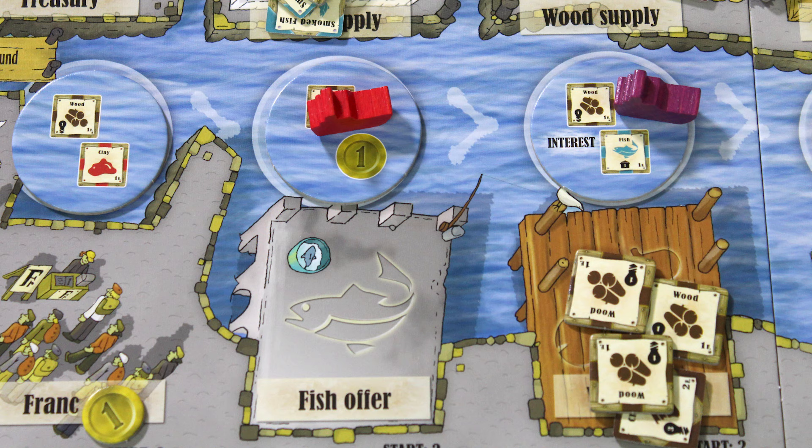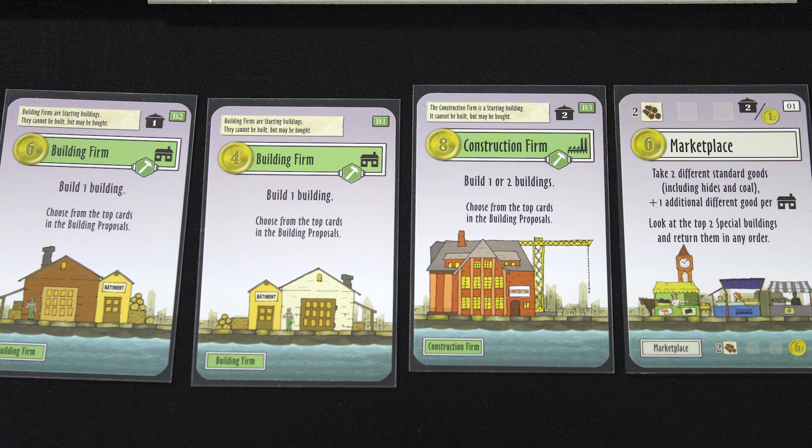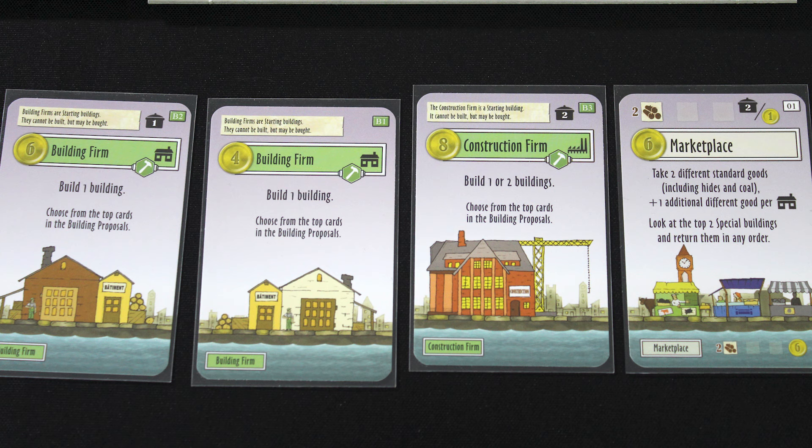Each player has a boat hopping along the waterfront. Each turn, the boat moves to the next open space, spawning the goods shown on the supply tile there.